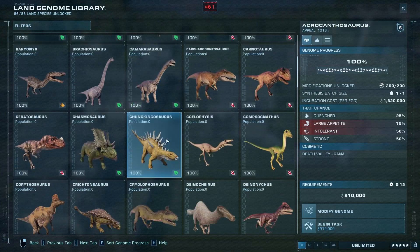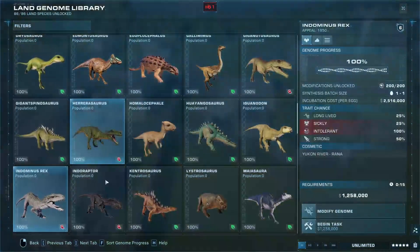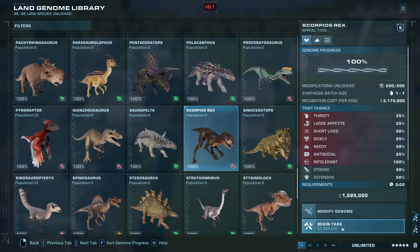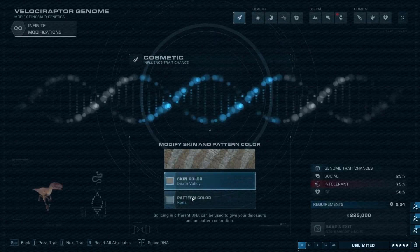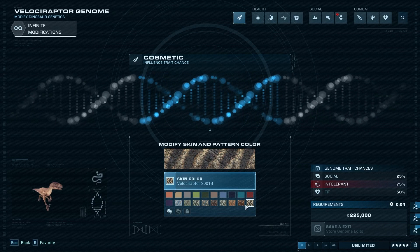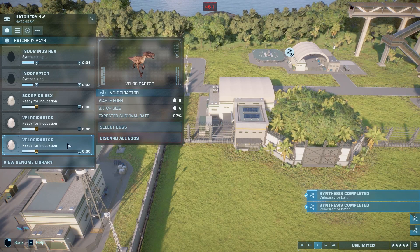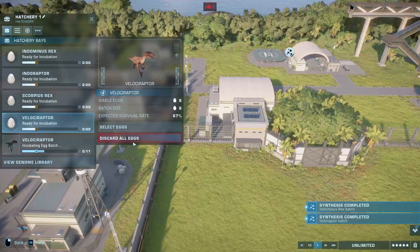What we're going to put in here: Indominus Rex, Indoraptor, Scorpius, and a really nice skin of another species — we'll figure it out. Some of these turned out to be A2 variants — whoops.